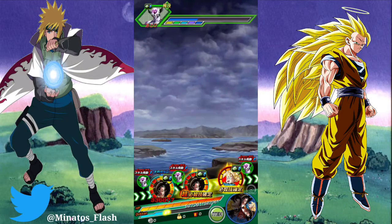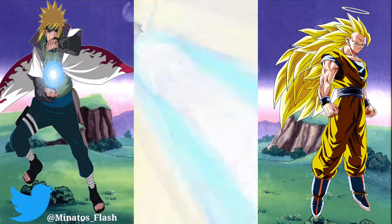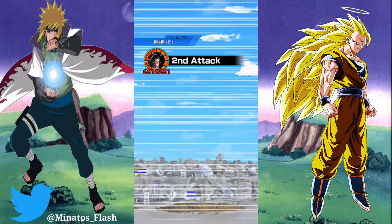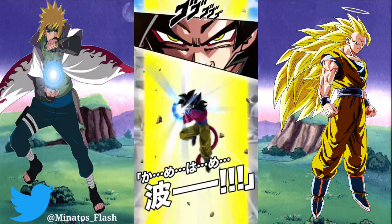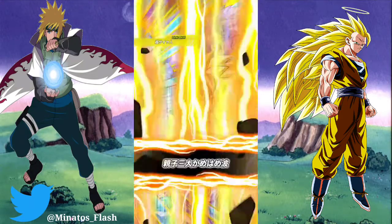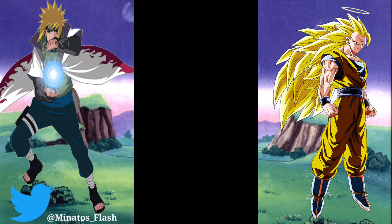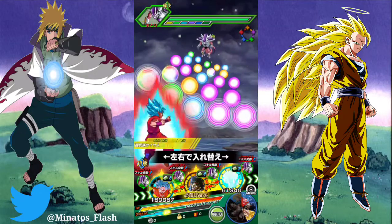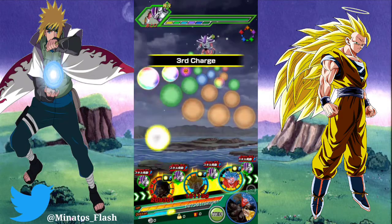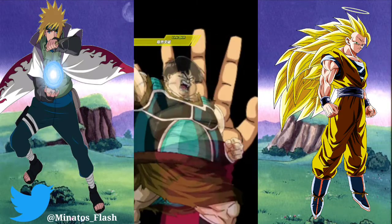Bardock is definitely good around all these Shattering the Limit units — there are a lot of them on the Goku's Family team, such as that Goten and that Goku who all create orbs, which is very helpful. Even AGL Pan — she may not support Bardock directly but she creates orbs and has Shattering the Limit, and she supports the Super Saiyan 4 Gokus, making them even more insane. Bardock is definitely someone people don't talk about at all, and I'm not saying that's a bad thing — it's just that he's good.